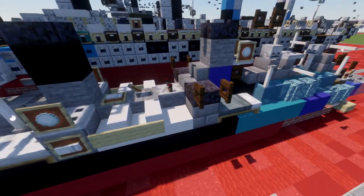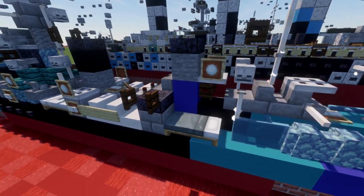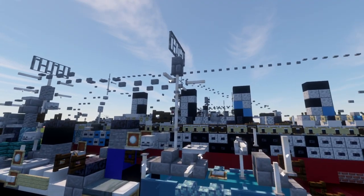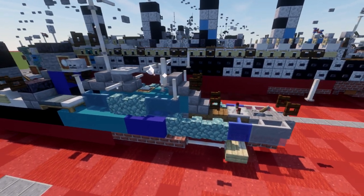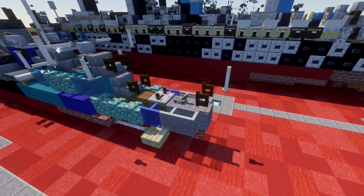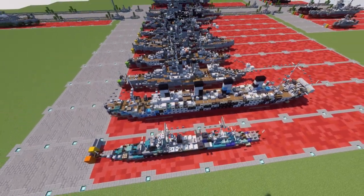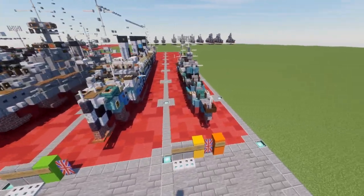We then have more anti-aircraft gun positions — your British quad pom-pom anti-aircraft guns — mounted right here in the midship. The second funnel, the rear conning tower, the rear mast, all the little details, fire control systems and all that. And then we have our rear turrets, turrets four and five, rounding off the back of the ship. Overall, pretty nice, simple, small ship and a great addition to your BAFTA build fleets as a cruiser.